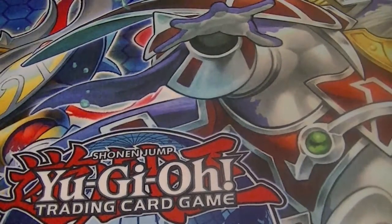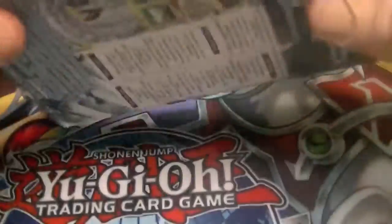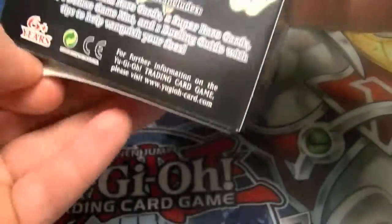Alright, that does it for our pack opening. And now, the structure deck. There's a little bit of what we get inside: two ultras, two supers, a bunch of commons, a play mat, and a rule book.